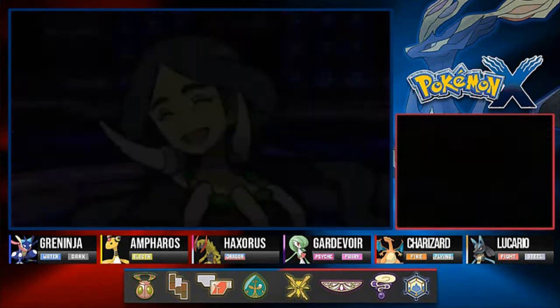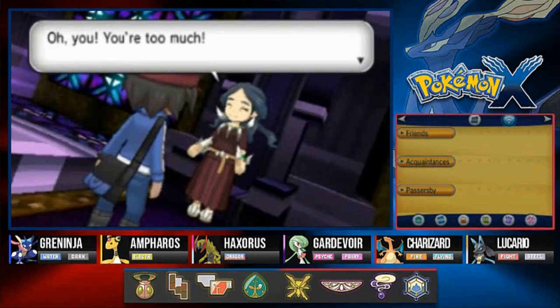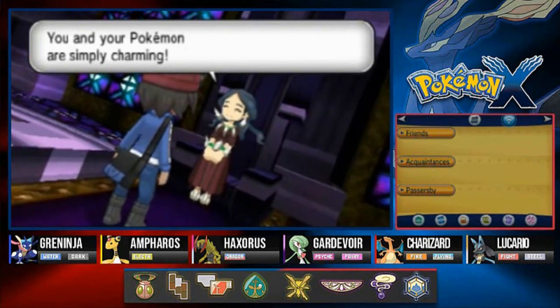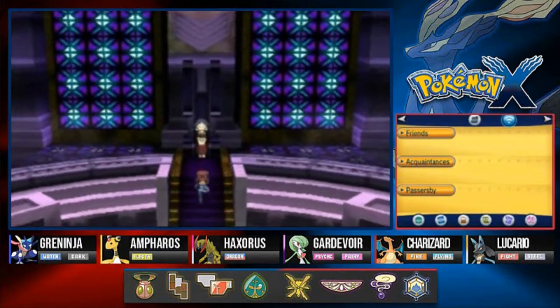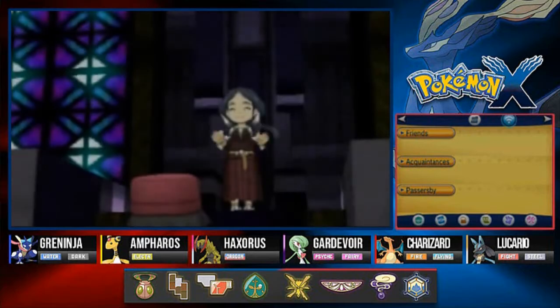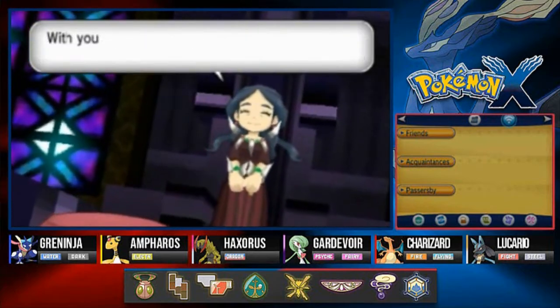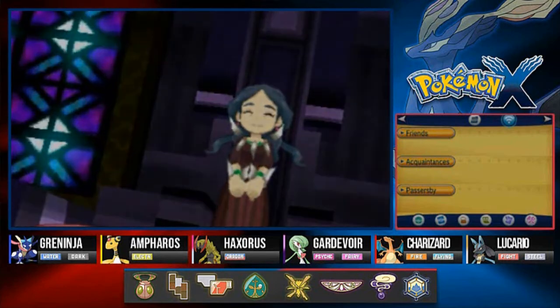It's kind of funny because with the addition of fairy type Pokemon it just made things so much easier. Drasna says: 'You're too much, you and your Pokemon are simply charming. Farewell — with your Pokemon I'm sure you can be the best of us.'